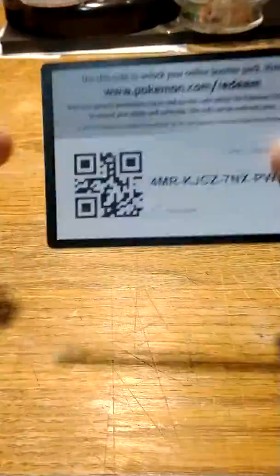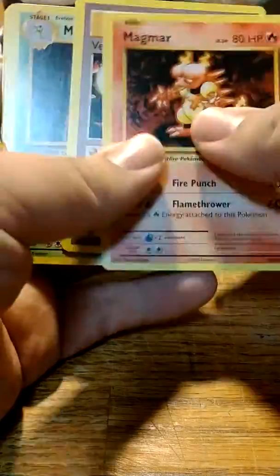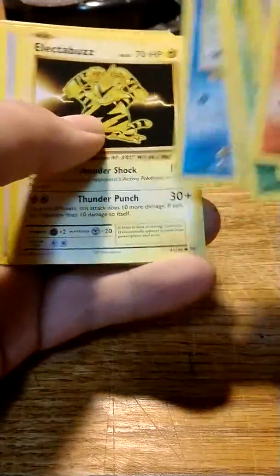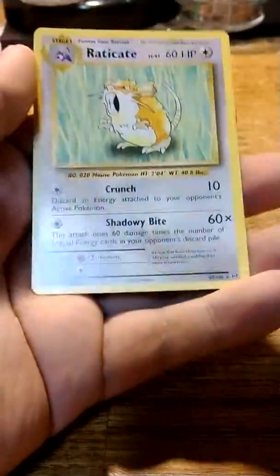Last but not least, here's our Evolutions XY. Got a green code here for anyone who plays. Dorito front, and let's see what we get. We got a Magmar, Venusaur Spirit Link, Metapod, Caterpie, Drowzee, Magikarp, Electabuzz, Rattata, a Reverse Holo Electabuzz, and a Raticate as our Rare. And that just about concludes opening up Cantil Friends Mini Tins.